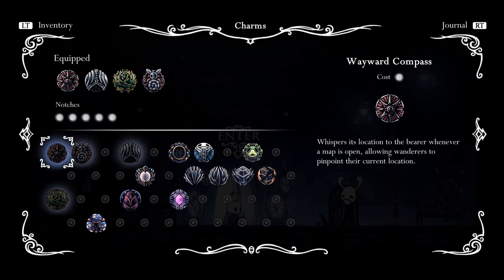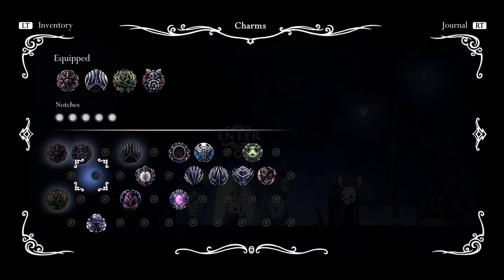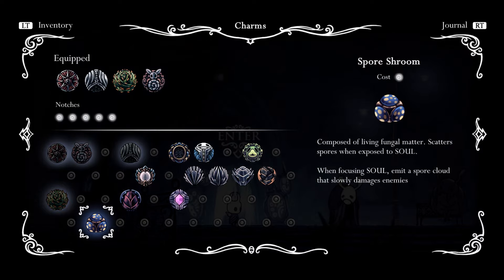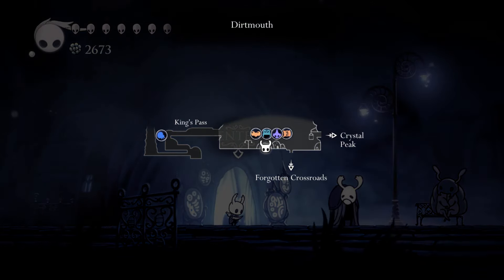Let's take a look — we have one, two, three, four, five, six, seven, eight, nine, ten, eleven, twelve, thirteen, fourteen — is that fifteen on the money? I think that's how many we needed to get the charm notch. I think it was.